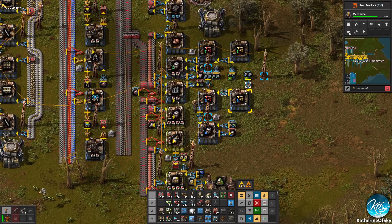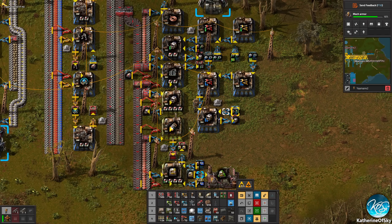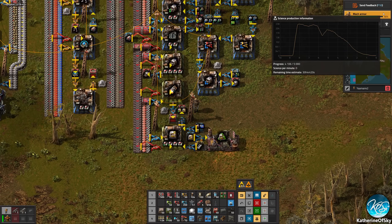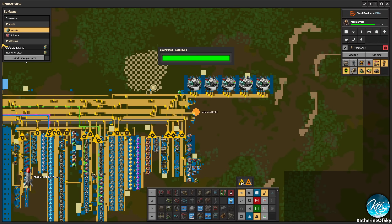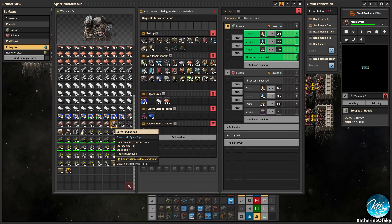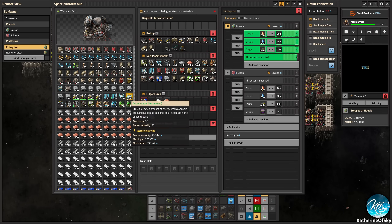Greetings and welcome back to Factorio. I'm Catherine of Skye and I am here with the glorious Matthias and we are making stuff and things, which is kind of fun. We are preparing to go to Vulcanus this episode and we should get on the ship and go. Let me check the ship and see if everything's loaded up onto the ship. It looks like it, except we don't have those blue chips, but I don't think we have enough of them.